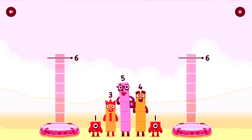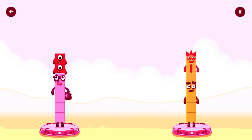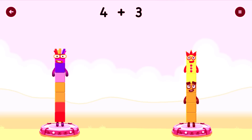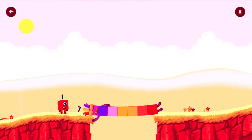Share the number blocks evenly to make 2 groups of 7. 5, 1, 1, 3, 4, 3. You solved it! 5 plus 1 plus 1 equals 7. 4 plus 3 equals 7. 7 equals 7. I am 7! Great!